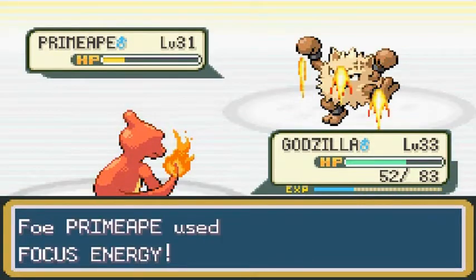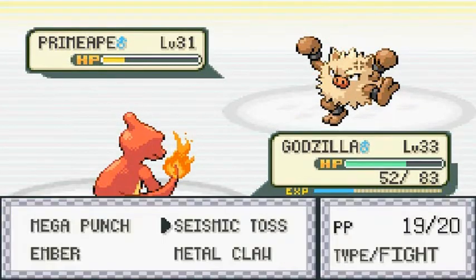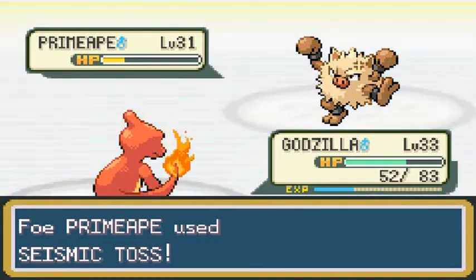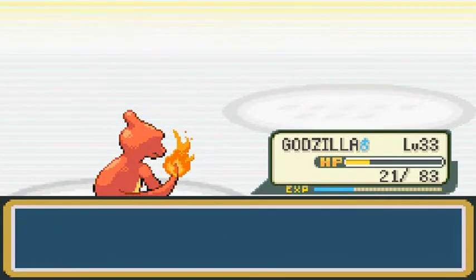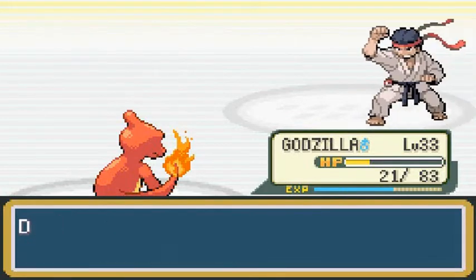That nearly takes him out. Focus Energy — he's getting all pumped up. It's sporadic who gets the first turn. Finish him off — Ember attack. And that was a good match right there. A lot of you guys have been wanting me to struggle just a tad bit, just a small bit right there. I hear you — show me what you've got.